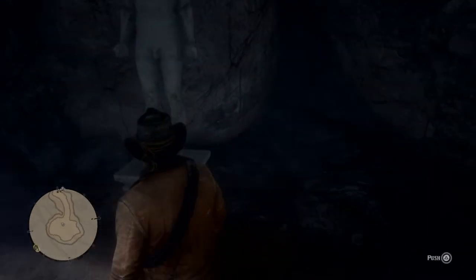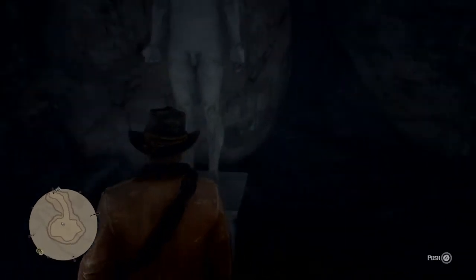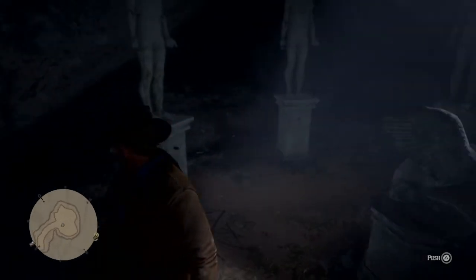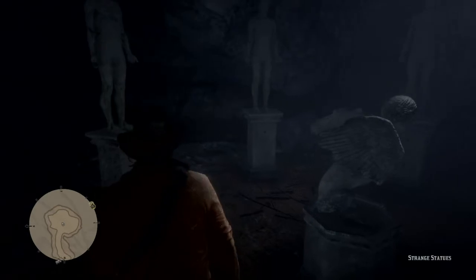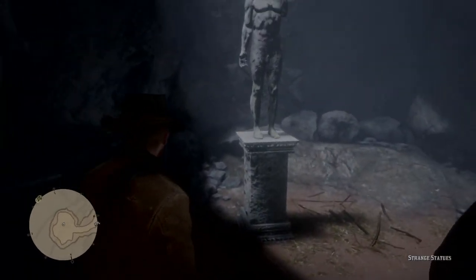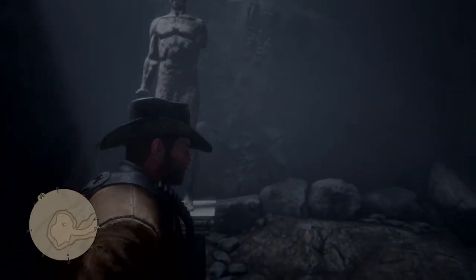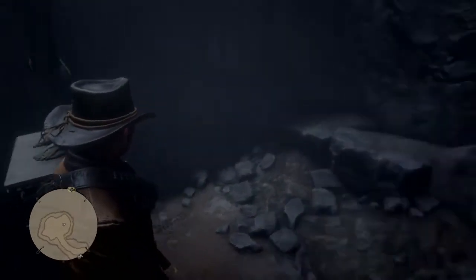You can notice on each one of them that they have a different number of fingers sticking out. This first one right here has his two middle fingers sticking out — kind of giving us the bird. But each one has a different number, and there's one statue right here that is completely missing an arm, so you do need to search around for his arm.